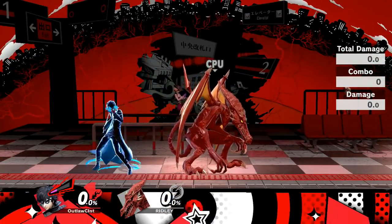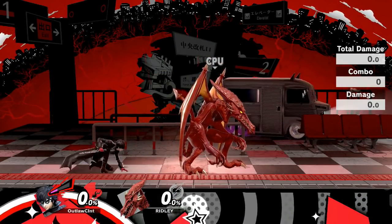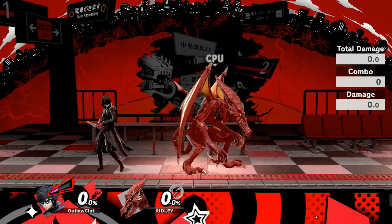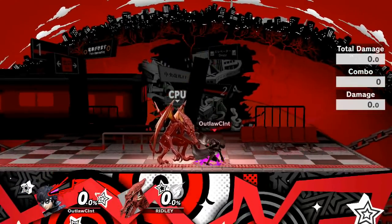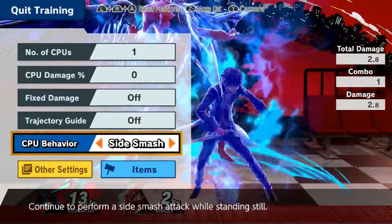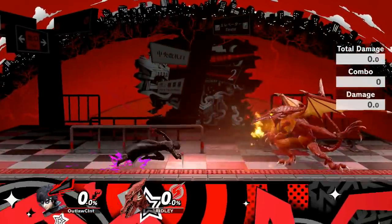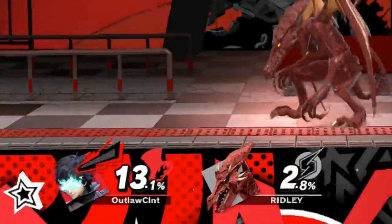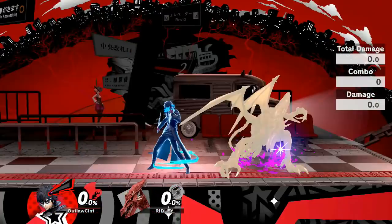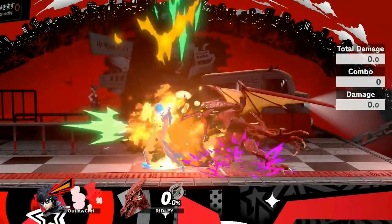Finally, we have what I believe to be Joker's most interesting special — his down special, known as Rebel's Guard. Rebel's Guard functions like a counter, however this counter can actually be held down for a substantial amount of time. If Joker sustains any damage during this time, it will register. If Joker lets go of it and the opponent is close enough, it causes around 3% damage to them. The main mechanic of Rebel's Guard is that it increases his gauge above his head, which leads on to Joker's main mechanic — his persona, known as Arsene.